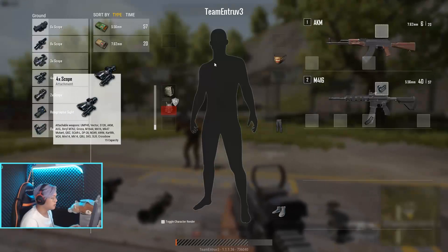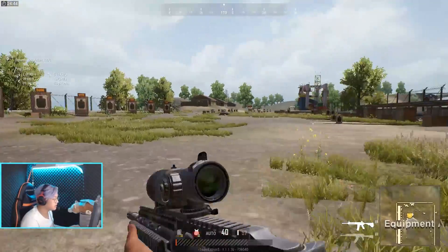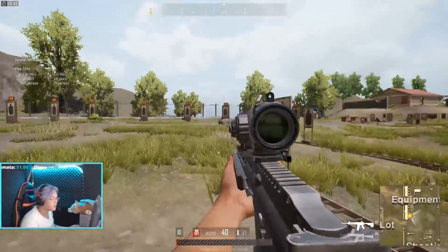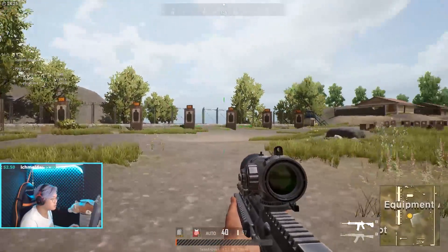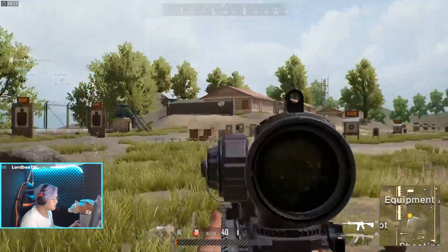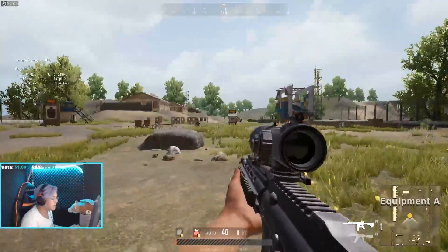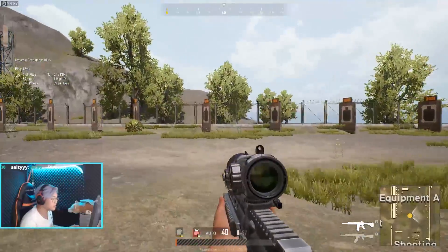Ketika kalian pake red dot dan udah enak, ibaratnya udah nyaman, sekarang coba scope jauh. Caranya sama - misalkan kalian ditembak musuh, kalian mau ngeflick, misalkan musuhnya di 100 meter, set. Usahain crosshair yang hijau ini udah harus langsung di kepala musuh. Tembaknya set. Kesalahan orang adalah ketika ditembak, dia scope dulu, begitu jauh baru banting - itu kelamaan.